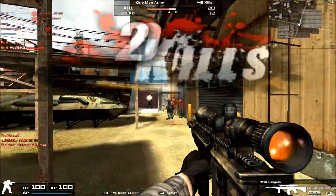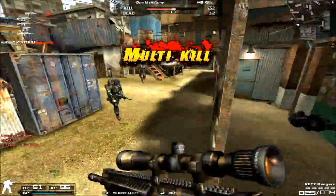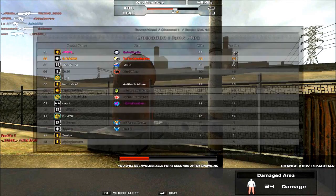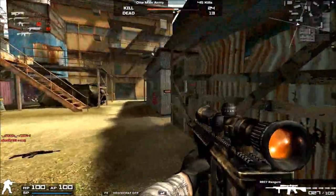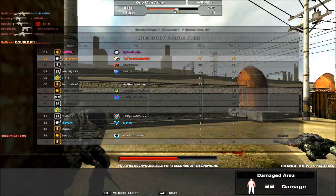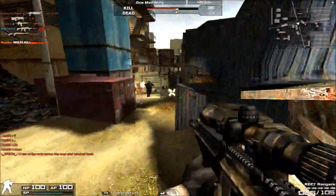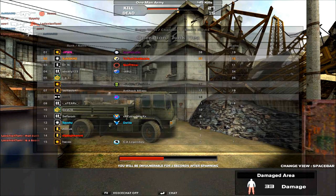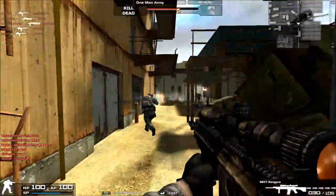I've received comments from people reminding me about the three-round burst — some players do still use it — and I acknowledge that because I use it myself sometimes when my mid-range combat isn't quite up to par. Anyway, this should be the end of the review. I apologize for forgetting it. This is the true end of the REC 7 Rangers review. In the next family reviews we're diving into the SG550 family — the underrated assault rifle family in Combat Arms. Thanks for watching!